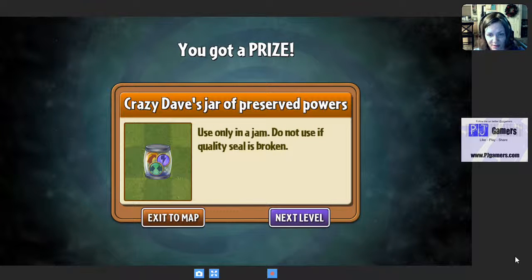Let me tell you about Crazy Dave's Jar of Preserved Powers. There are different powers that you can use — you save up your money to spend on the powers. When you're in trouble, you can pinch the zombies or flick them. So when you're having a really hard time with the level but you don't want to pay real money to buy it, you can build up coins and then use this to get past the level. It's not really cheating — it's like using your resources.